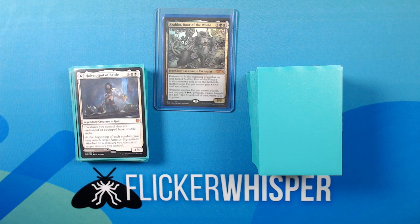Halvar, God of Battle — 2 White-White for a 4/4 Legendary Creature God. Creatures you control that are enchanted or equipped have double strike. At the beginning of each combat, you may attach target aura or equipment attached to a creature you control to target creature you control. A card that lets you move around your equipment — since it triggers each combat, you could put equipment on a creature to attack with it, and then on your opponent's combat steps, move it to a creature available for blocking, which would also give it double strike. This one is also an equipment on its back face — Sword of the Realms.